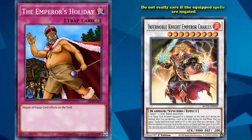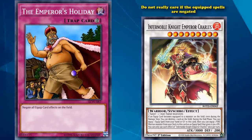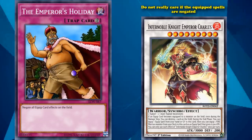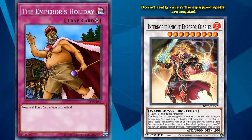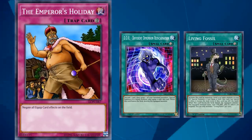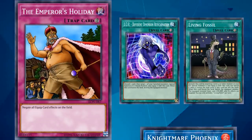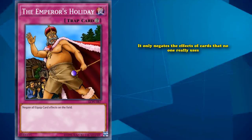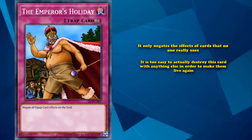For the most part, Noble Knight decks don't really care if their equipped spell cards are negated, because they care more about the action of actually equipping those spells to gain their monster effects than the effects of the equipped spells themselves. If you're facing a Dark Warrior deck and you're turning off their two useful equipped spells, that's not really going to stop their combos, as mid-combo they can just destroy Emperor's Holiday with something like a Nightmare Phoenix. So basically, it only negates effects of cards that no one really uses, and it's too easy to destroy this card to make it live.